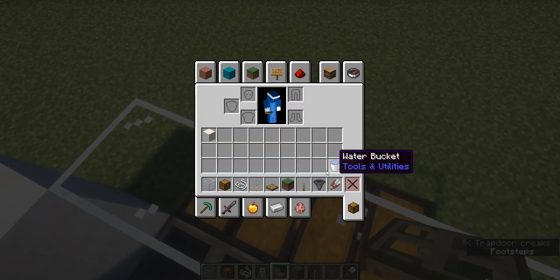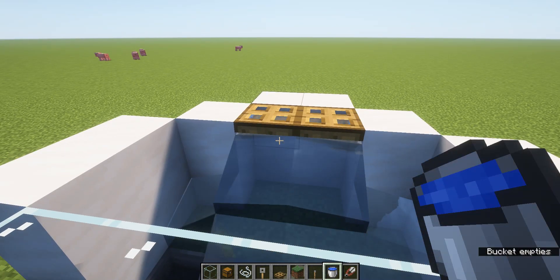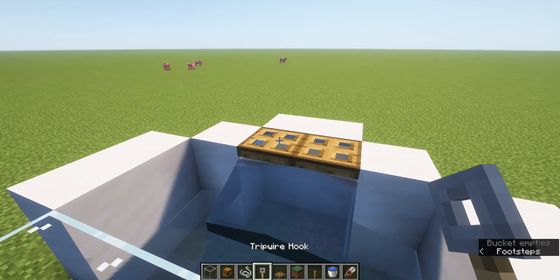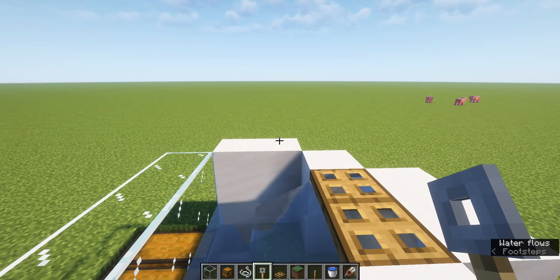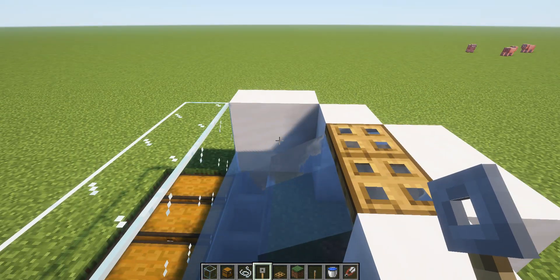And then get some water. And then waterlog those blocks. And make sure that you face east when you start the infinite farming.